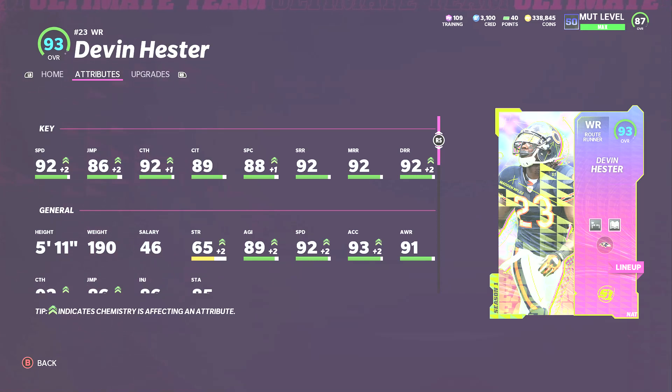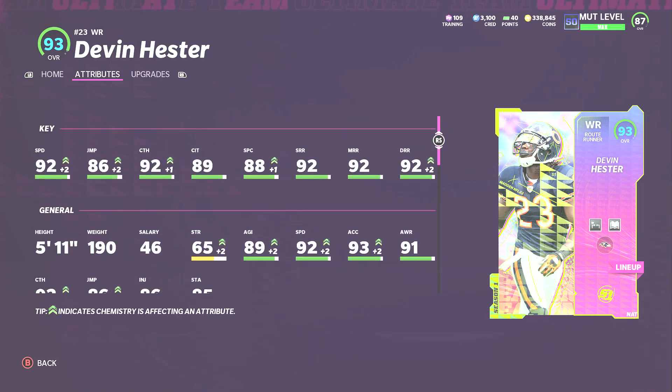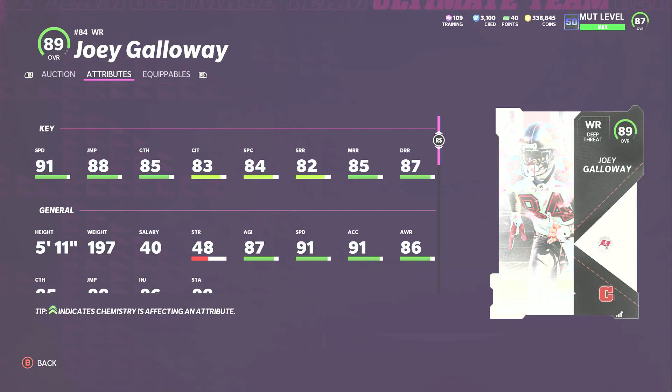For wide receivers I'm doing three spots. Number one I think is obvious — Devin Hester. I don't know what they did with this card this year, but usually he has terrible route running. This year they gave him 92-plus on all his route runnings, great catching, great speed, and they gave him the route runner archetype. He gets slot apprentice, mid and elite, short and elite, and route technician. He's free as long as you grind your levels, and he can do stuff in the open field with 90 juke, 87 spin, 86 change of direction.